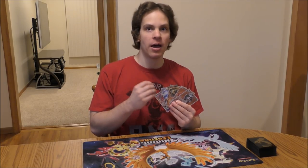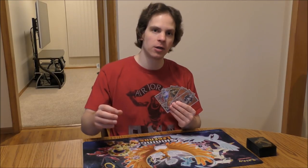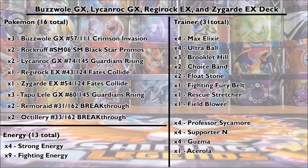Two powerful GX moves on Lycanroc and Buzzwole can really knock out any Pokémon in one attack. A lot of the Pokémon here can do at least 100 damage, but they do require two or three energy cards each — that's why there are Max Elixirs. I also use Regirock and a lot of Strong Energy to increase the damage when attacking. Ideally, you want Buzzwole in the active spot to start the game, spread damage around, then bring in a big hitter like Lycanroc, Regirock, or Zygarde to do 100-plus damage.